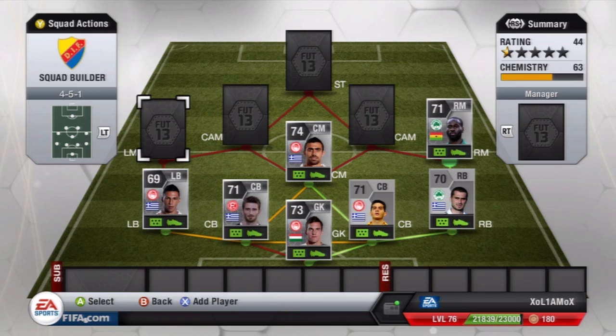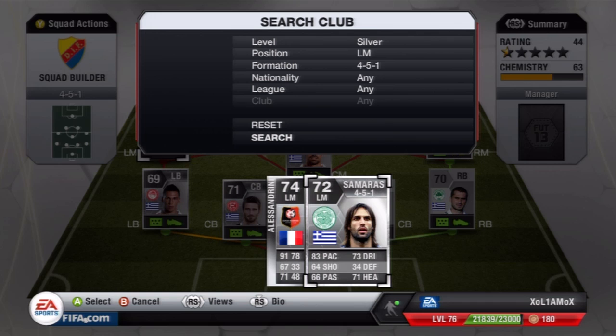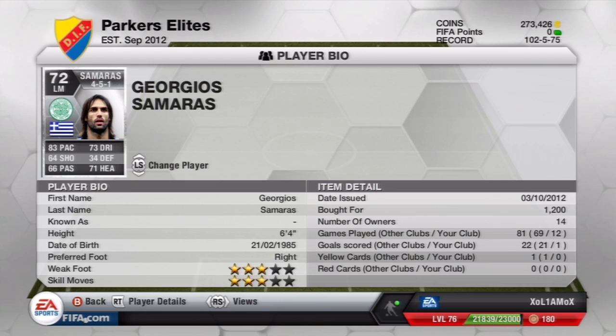For the left mid, that is Samaras there for Celtic. 83 pace, 73 dribbling, 71 heading and decent shooting and passing. Only costs 1.2k but he's 6'4", so he's great at left mid. He has 3-star skills and 3-star weaker foot.